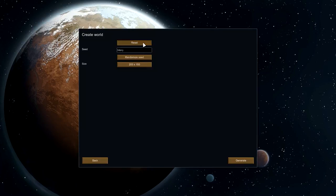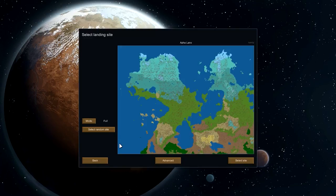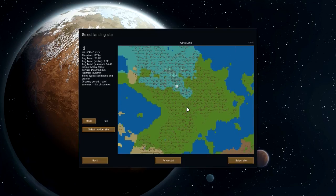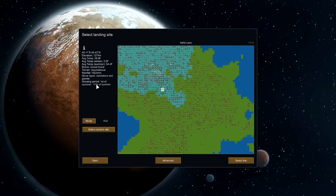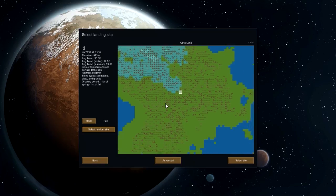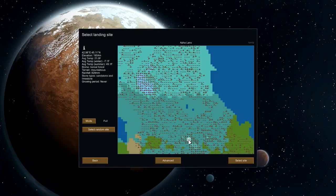Let's go ahead and just randomize a little bit. That one was a little too real, so we'll make the world a little bit bigger. Let's generate. That is Boreal Forest — cold, cold, cold. First of summer to the 11th of summer, so practically no growing season in the Boreal Forest, and I'm not sure if we're ready for that yet.